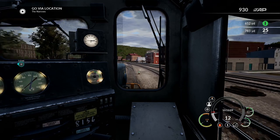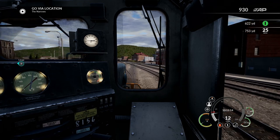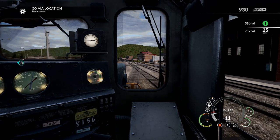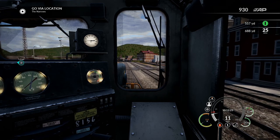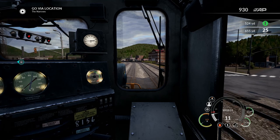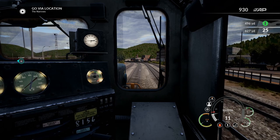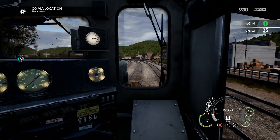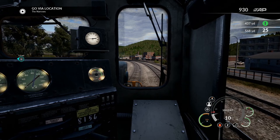It does give a clean look to everything, but it's just not how it is in real life. We do have a crossing coming up, so we are going to signal ahead of time to let them know we are coming. We should be all clear and through. We are. Beautiful. Hopefully the bell will turn off on its own — and it did. Awesome.